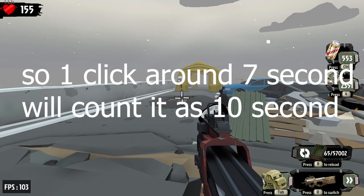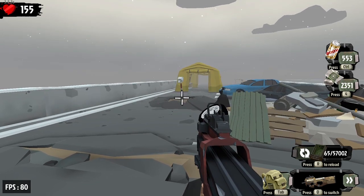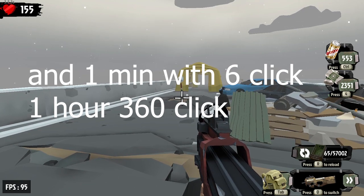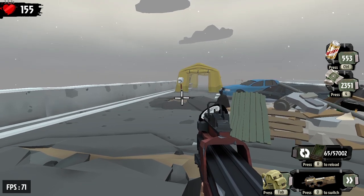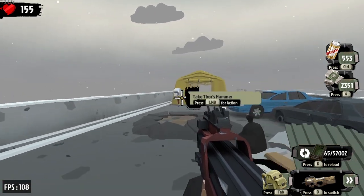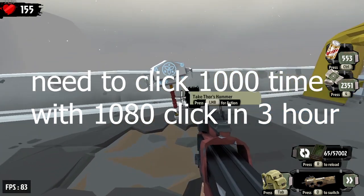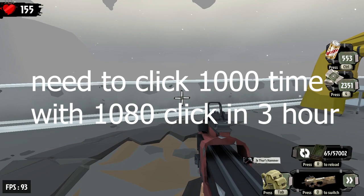One click is around 7 seconds — we'll count it as 10 seconds, so 1 minute gives 6 clicks and 1 hour gives 360 clicks. To have a 100% chance of getting Thor's hammer, you'll need to click 1000 times, which comes out to around 1080 clicks and 3 hours.